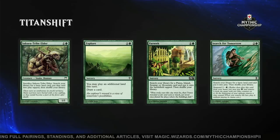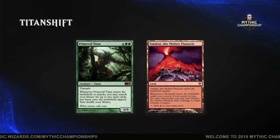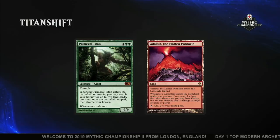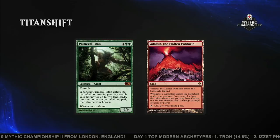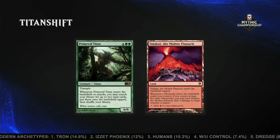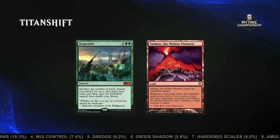Here's phase two. Valakut, the Molten Pinnacle, is the key card in the deck — the payoff for finding so many mountains. It's why we sometimes call the deck Red-Green Valakut. The way to find Valakut is Primeval Titan — it definitely helps to get it onto the battlefield. Primeval Titan attacks, fetches two mountains, gives you two more Valakut triggers, allowing you to either control the board or start burning out your opponent. Important note: if you're new to Modern, Valakut, the Molten Pinnacle is not a legendary land, so you can have four copies on the battlefield, and every mountain you play is 12 damage.